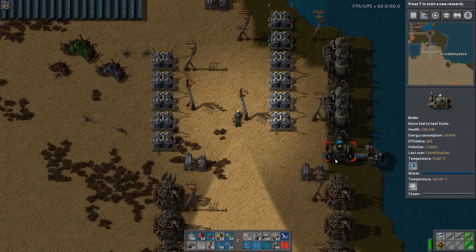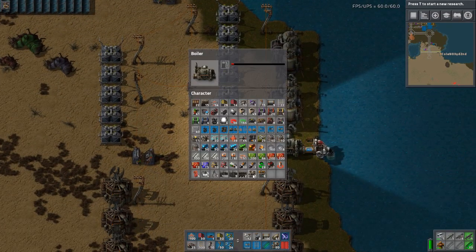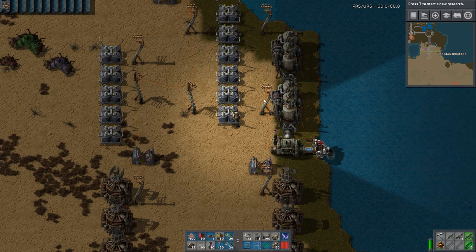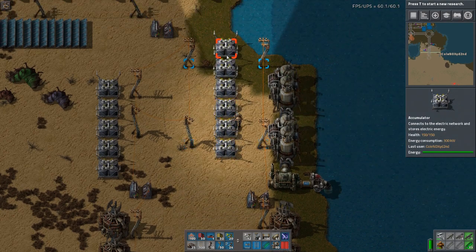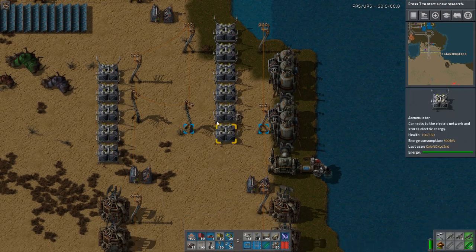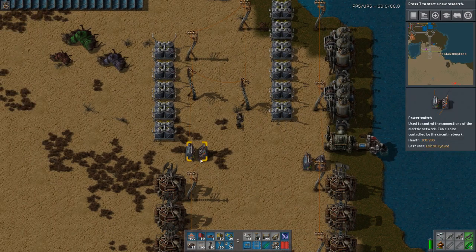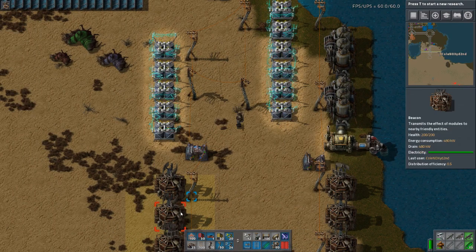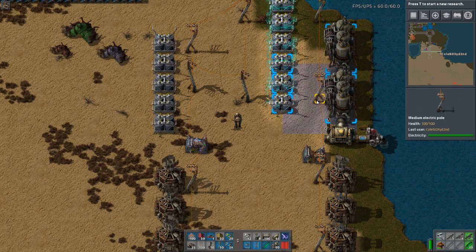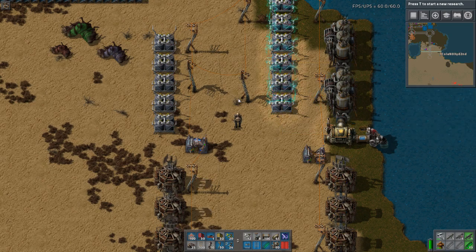So if I have fuel in this — not enough — I have power production here, so these accumulators will load. But at the same time they can unload in a different network. For example, if I add some consumers here, these accumulators will load and unload at the same time, transferring power from this network to this network.